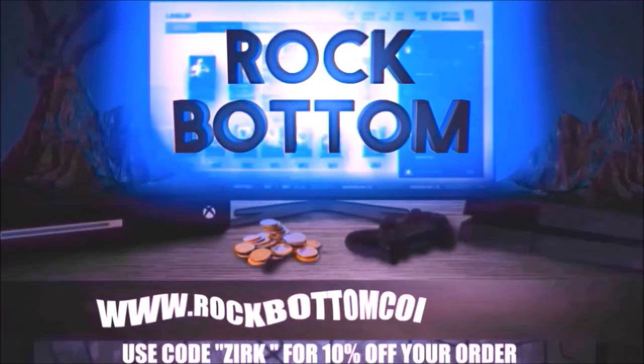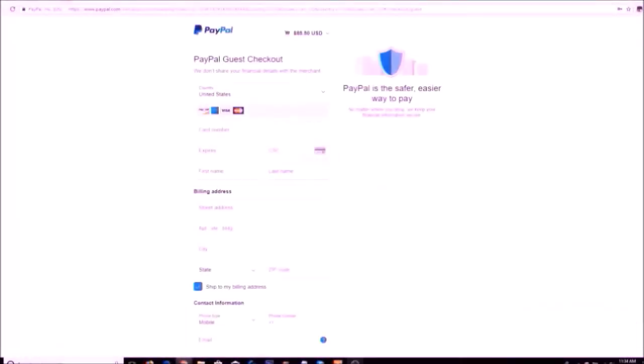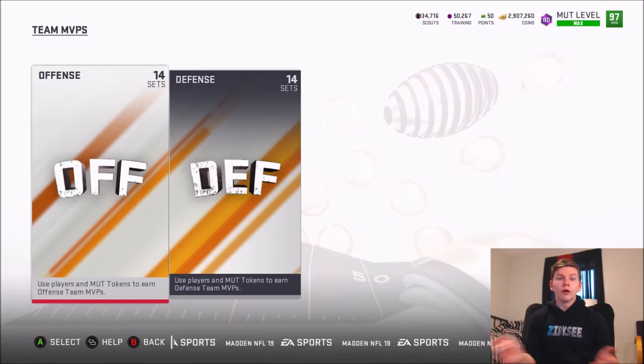Need some coins for that god's quality you've always wanted? Check out rockbottomcoins.com for your one-stop shop of buying or selling coins and solo grinding services. Use code ZERK at checkout for 10% off your order.